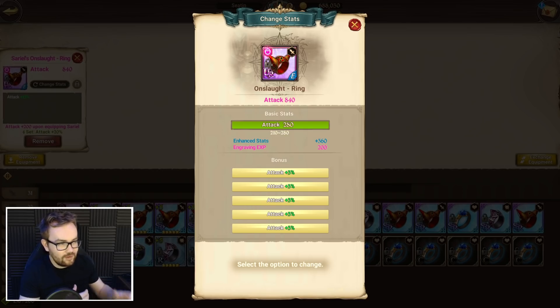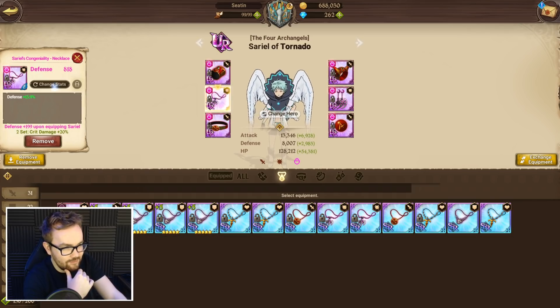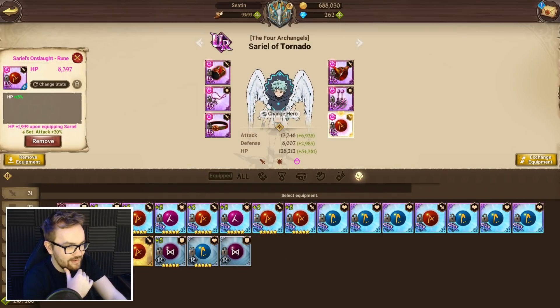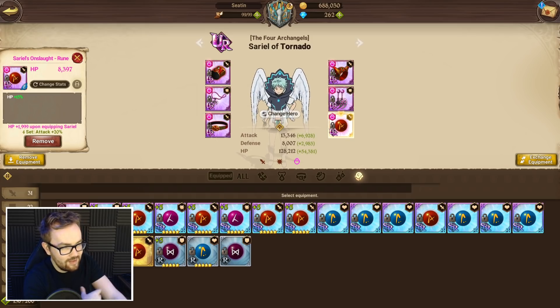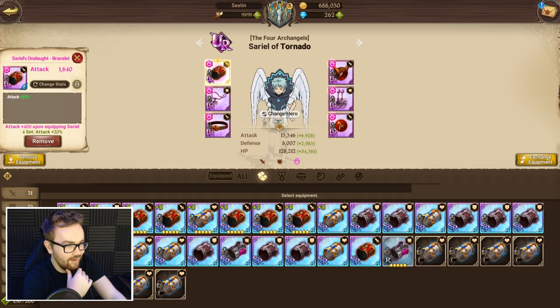A couple of crit damage rolls certainly will not hurt the character, but he already has quite high base crit damage, so you don't want too many of those in comparison. For defense pieces, fairly standard — just want defense on that. And on the health pieces, just all health. He's got some really decent base life skill, so even for PvE you don't really need life skill. You just want to maximize the health there for the most part.